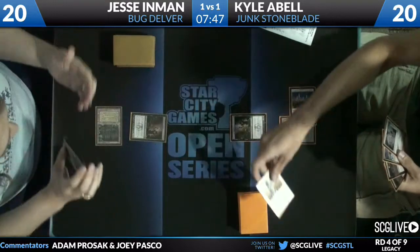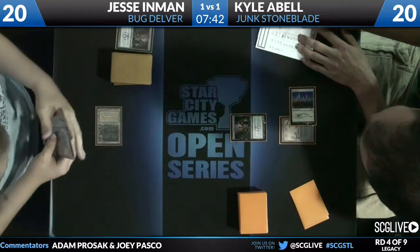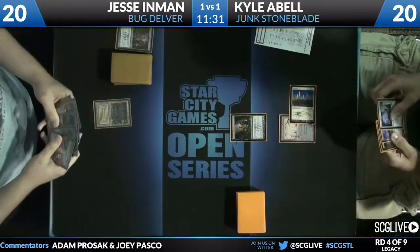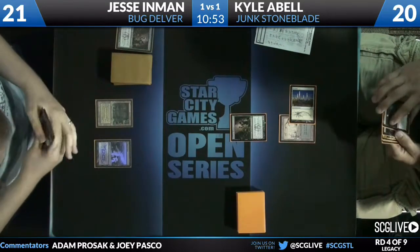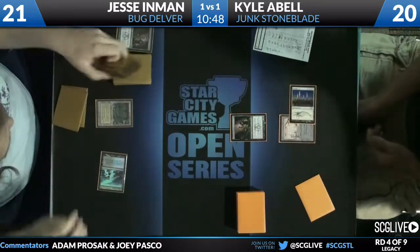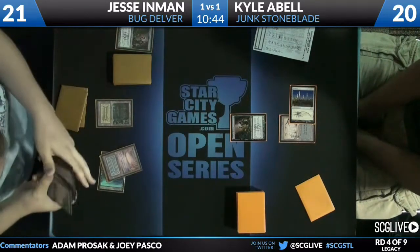The Judge Foil Karakas — very nice — casts white-bordered Swords to Plowshares just off camera. Foil Karakas casts white-bordered Swords to Plowshares to deal with Jesse's Deathrite Shaman, leaving Kyle with the only Deathrite Shaman in play at the moment on turn two. There's a DCI Foil Polluted Delta, and Jesse is going to immediately fetch. He did bring in his Submerge.